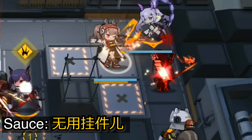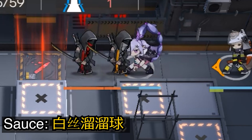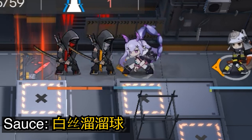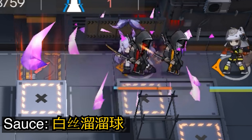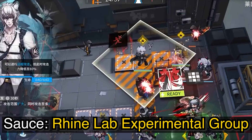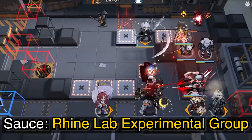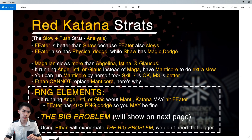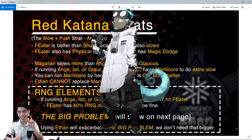If you don't have any DPS, Feeder will have to bounce around 4 regular Katanas and 2 Red Katanas — so yes, you do need some DPS. You don't want more than 2 Katanas being bounced around at the same time. A good example is Silver Ash on F7 facing downwards — when he activates True Silver Slash, he can hit the Red Katana and also support your frontline. Feeder is actually a better option than Shaw because Feeder slows enemies she hits and has Physical Dodge, while Shaw has Magical Resist. Ethan cannot replace Manticore — Ethan will not work here because of something I call The Big Problem.